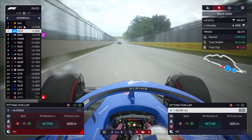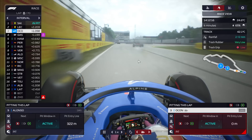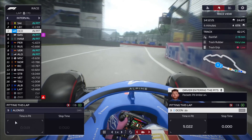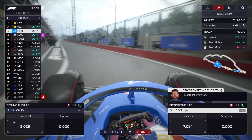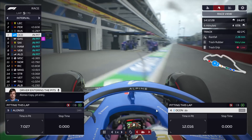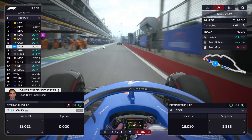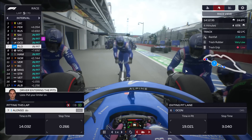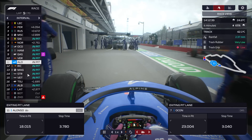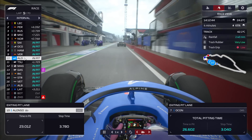Ferrari will probably double stack, although they could keep Leclerc out — and indeed Leclerc is being kept out. Ferrari are avoiding the double stack; I think that's an error. The track is still very wet. We're going to bring both drivers into the pits. Ocon comes in first, then Alonso — and Ocon exits the pits as Alonso comes in. That is inch perfect from us. Aston Martin also double stacking their drivers. Looks like very few teams have double-stacked, which is a tiny bit surprising.